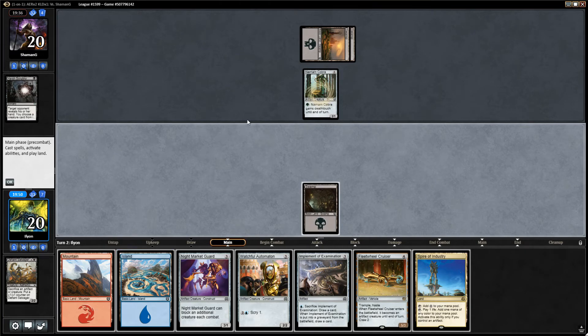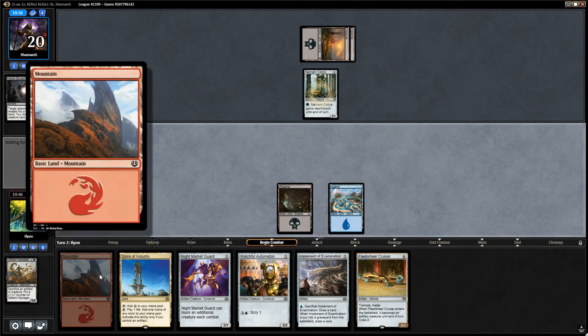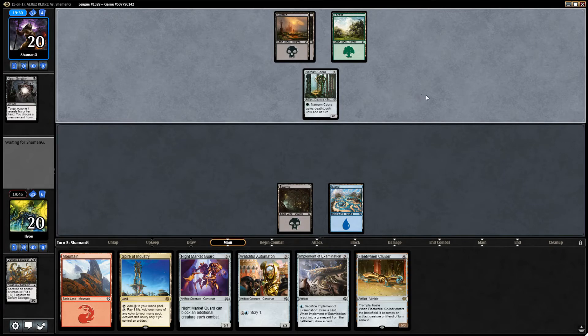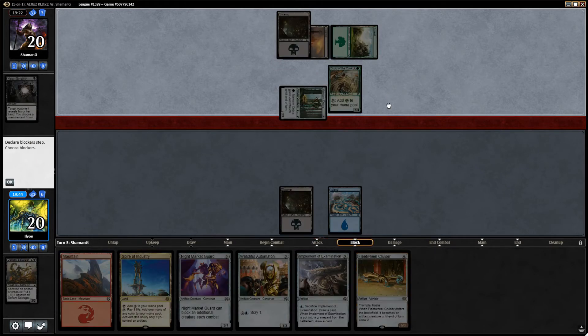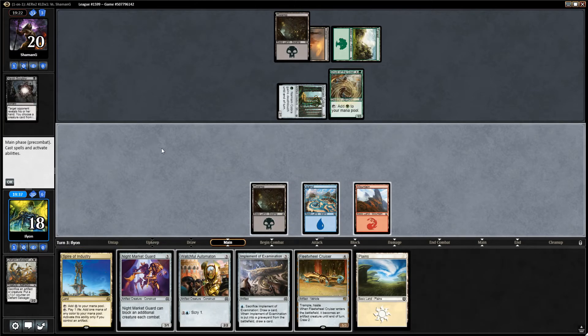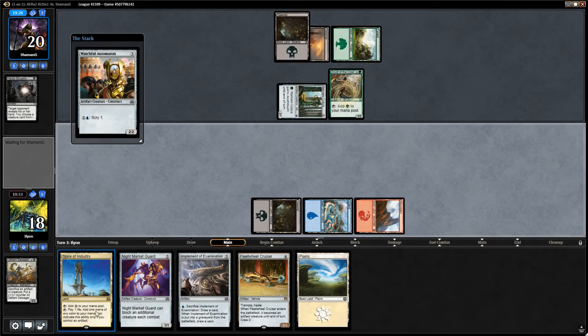Now there's two cards they don't know about. If we'd played Mountain then Spire, our opponent just knows every card in our hand. I don't like giving away free information when I don't have to. It doesn't make any difference for what we're playing here either. Druid of the Cowl - that's a scary card, because ramping up to something big can put us under a lot of pressure. Our mana has been on point; we've been really lucky with that.